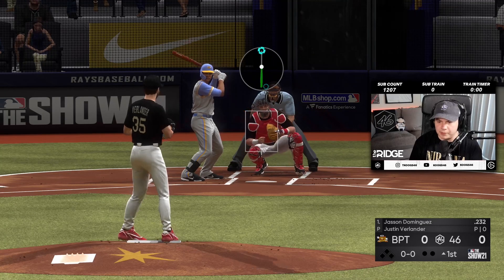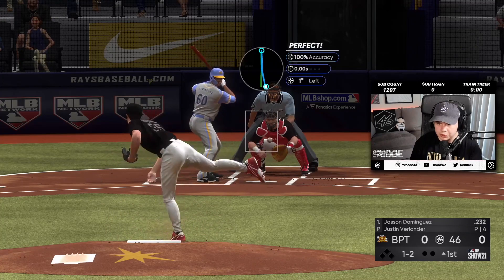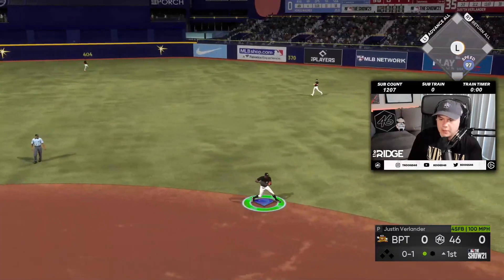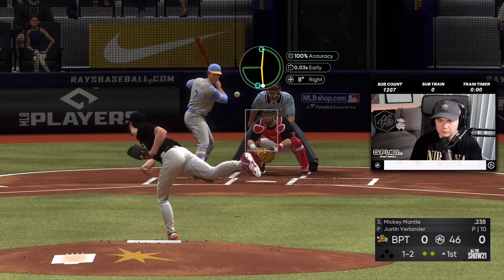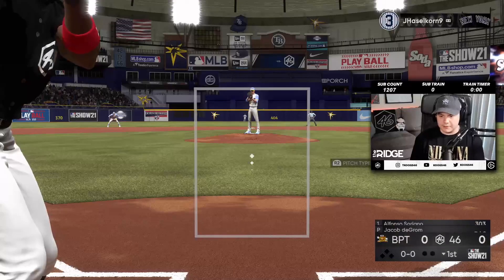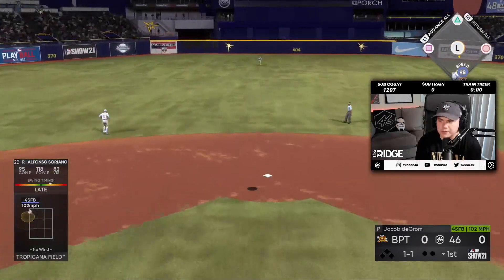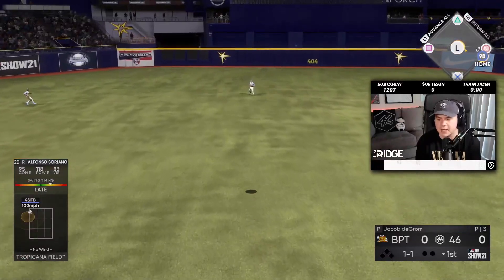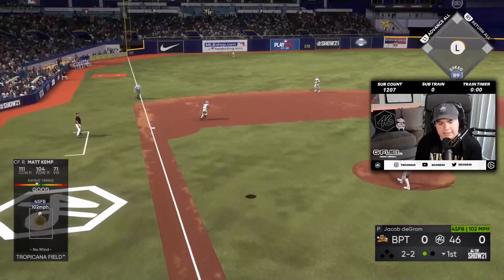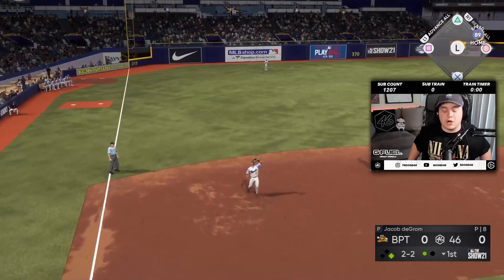Let's have some fun with Verlander. Best pitcher in the game, the perfect guy to headline the all-milestone team. Got to go with the cheddar, low and away. There we go. I'm liking Verlander right now. I think Verlander's about to have a nice game on the mound. I thought it was early on that — that PCI is a lie. At least I'm a little early on it. I'm cool with that. Get the timing down early, we'll set ourselves up later.